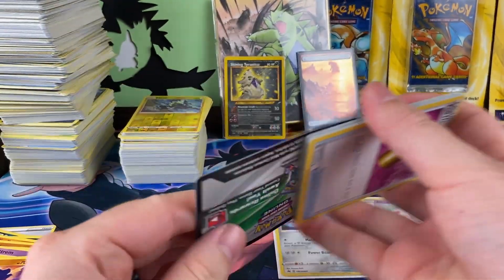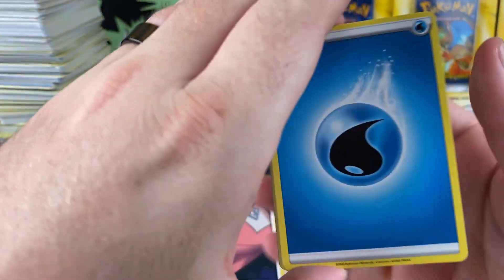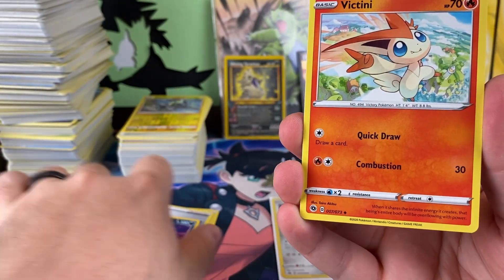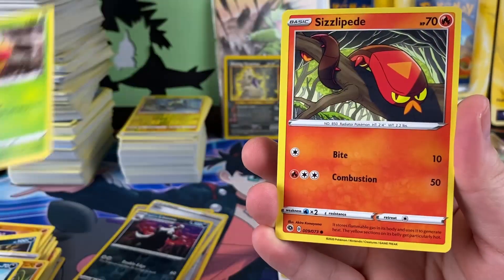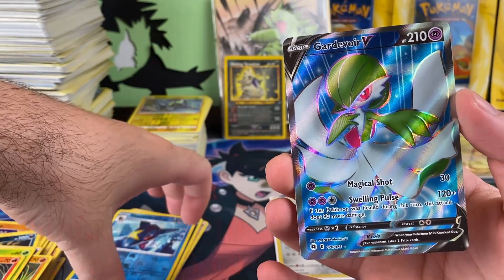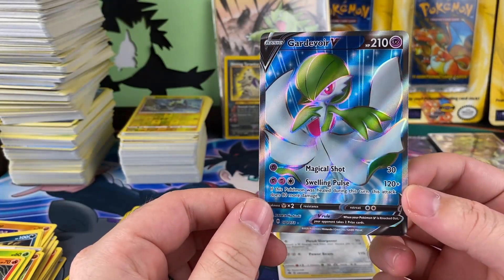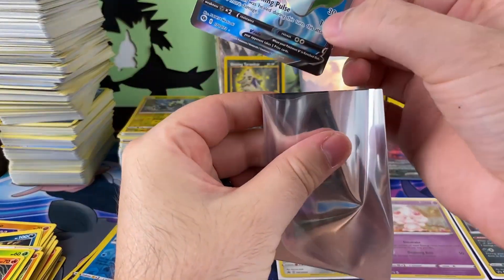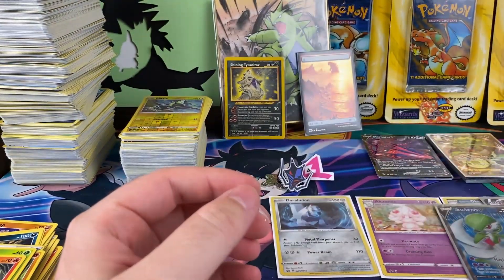I saw the top and it definitely looks like a full art border. Oh man. I'm going to be so disappointed if it's not it. Here we go, let's just get it. I'll lose my mind — it definitely looks like a full art border. But you know what? If you're going to get a full art that's not the Charizard, this one is pretty cool. It kind of reminds me of how the X and Y full arts look. We'll take that, but man, I got super excited there. We'll take it.